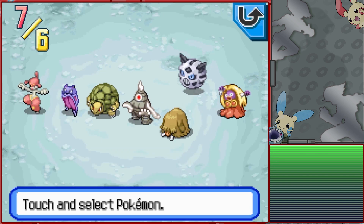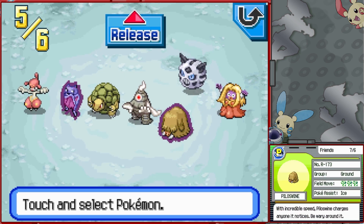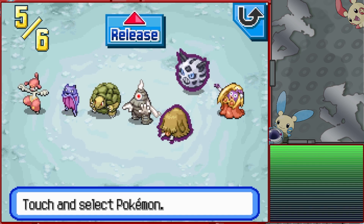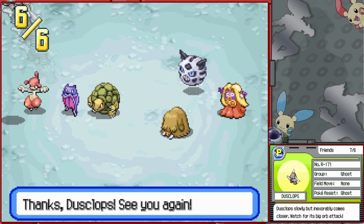The real nightmare of an enemy to fight coming up — I recommend you go back and save if you didn't a moment ago. I recommend having a Fighting-type with you at the very least. Ghost types can be good too.